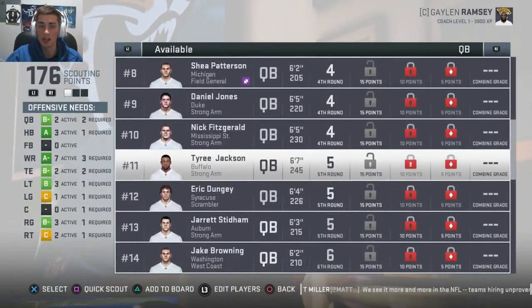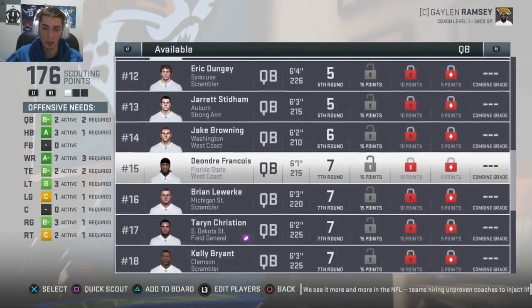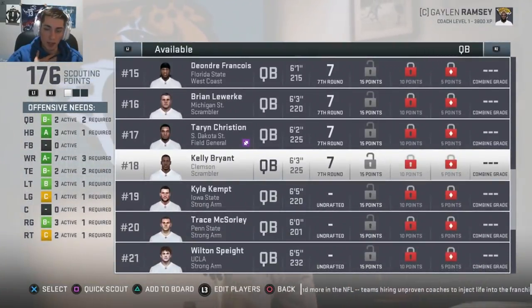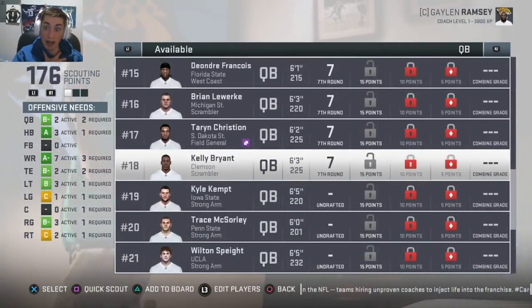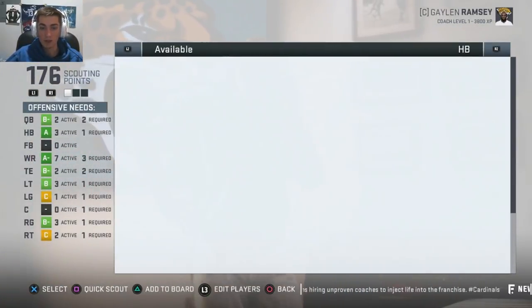A lot of these guys will end up going back to school — I'm not sure if I'm going to take them out just yet. Jared Stidham just declared, Jake Browning, DeAndre Francois, Kelly Bryant's in here even though he's transferring now to Mizzou. Trace McSorley's in here. Tanner Mangum out of BYU.